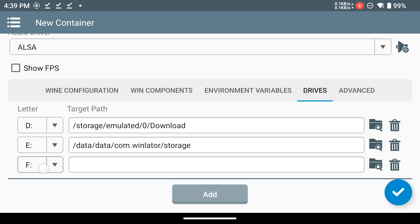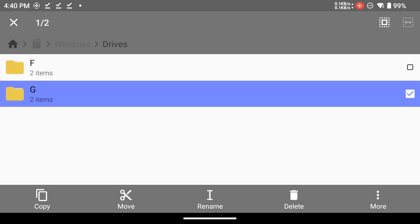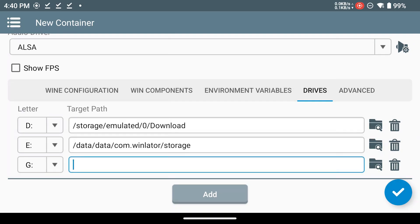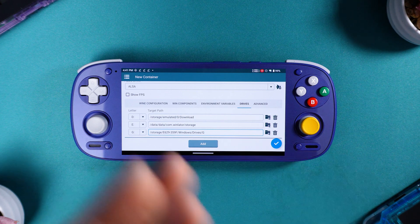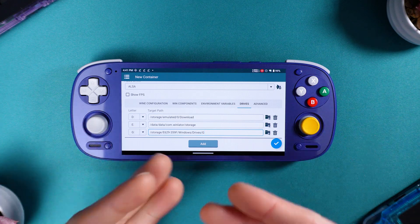Change the letter to G for Games. Then go back into CX File Explorer. Starting at the root, go into your SD card, Windows, Drives, and then tap and hold on G. Go to More, then hit Properties. You're going to see a path there — tap and hold on the path and it should select it, then tap Copy. Now go back into WinLater and tap on your target path. You should see a little paste icon in the middle — tap on that, then tap Done. Now we've mapped our microSD card to a path within Windows, so Windows will be able to see what files we have downloaded.